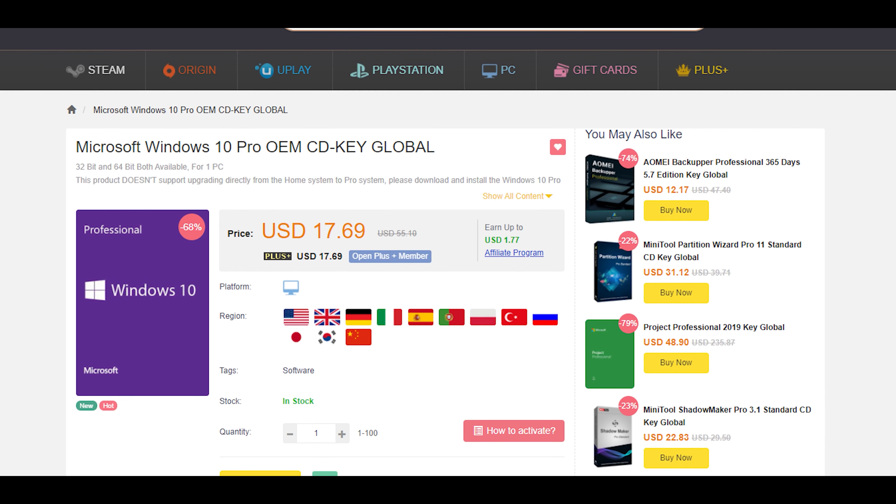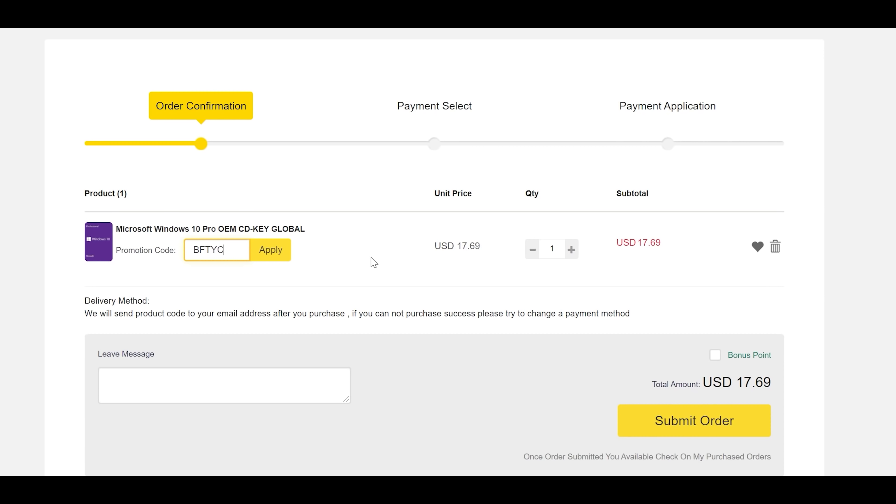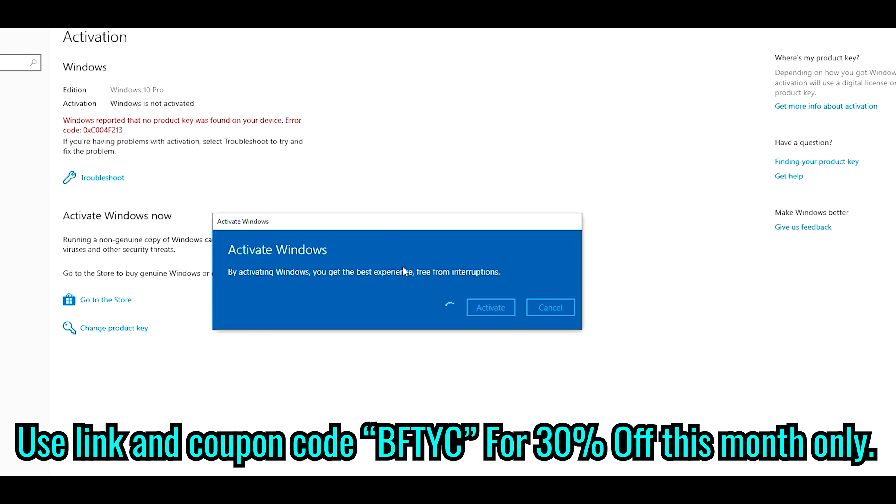Today's video is brought to you by SCD Keys, delivering you that retail single-user license key for only $12 after you use the coupon code BFTYC. That's right, this month only, you can get a 30% discount using that coupon and link in the description below.